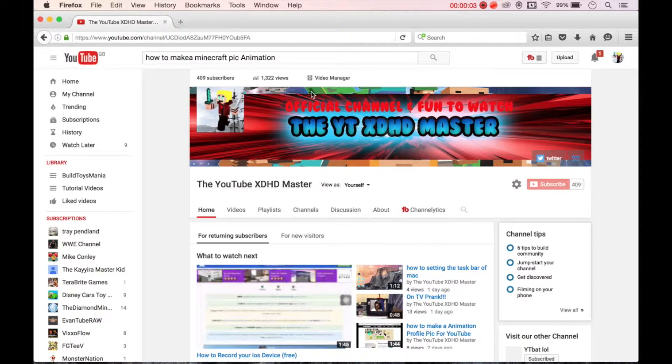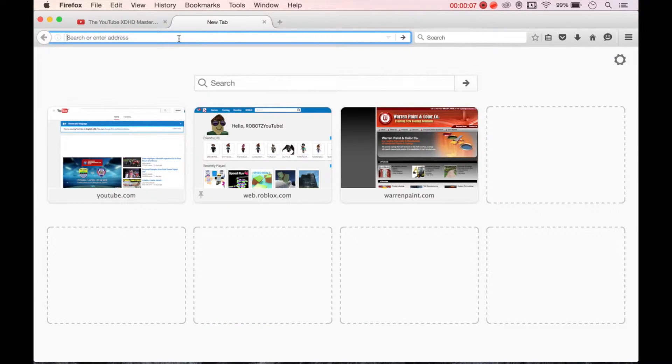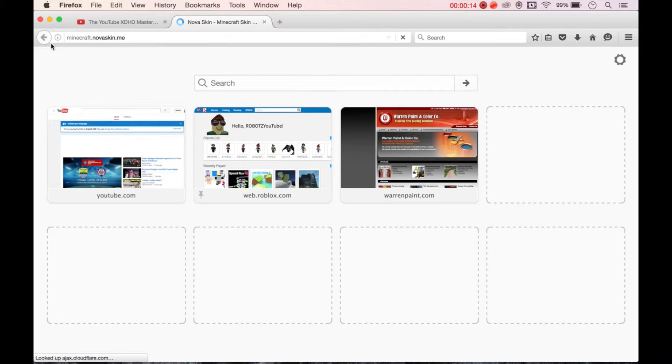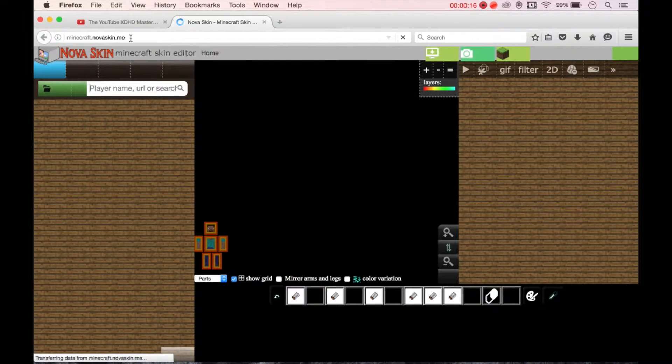Make like this profile picture. Go to speed up and we go to Nova Skin — Nova Skin Minecraft — novaskin.me.